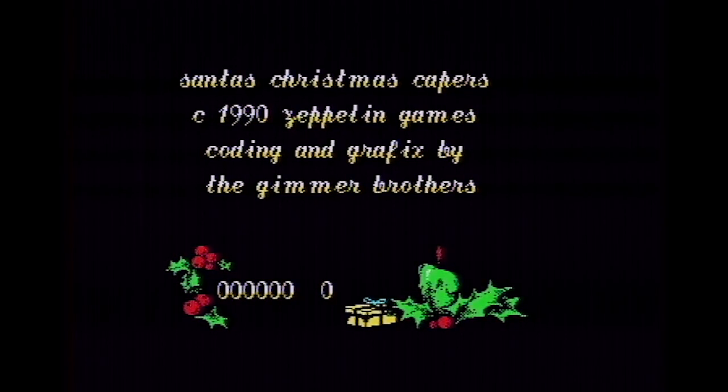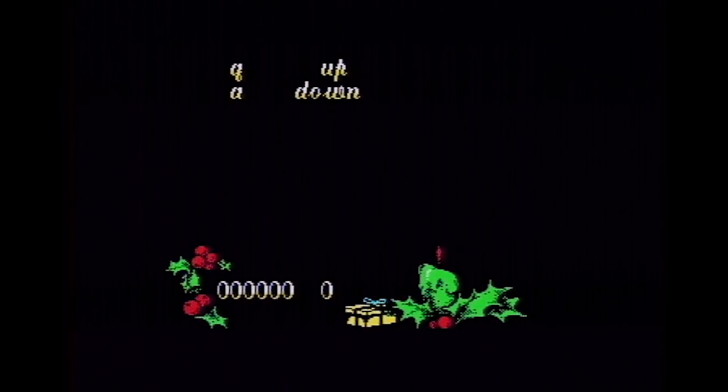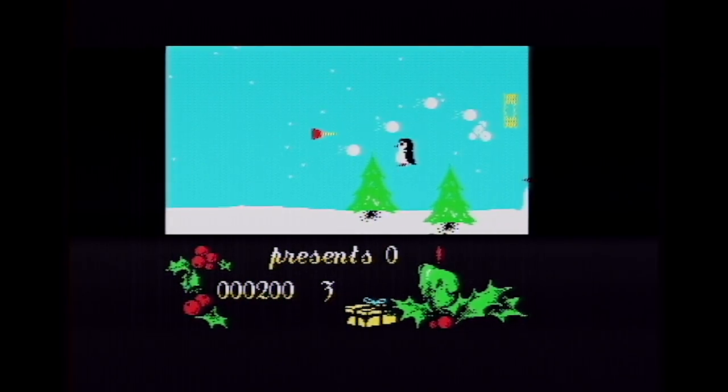Sound of Christmas Capers copyright 1990 Zeppelin Games. Coding and graphics — you've always got to be suspicious if anybody spells 'graphics' with an X. I'm defining my keys; I'm playing on my Spectrum 48K for a change, because people say I'm always using a Plus Two. That's why you see composite video as opposed to RGB.